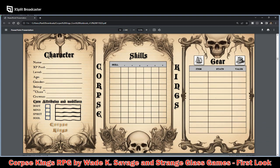Here we have the character sheet. It includes name, XP pool, level, age, gender, being, and class. There's also crowns, and the four attributes — Body, Mind, Spirit, and Soul — with their modifiers.